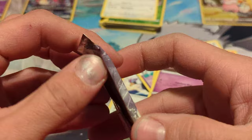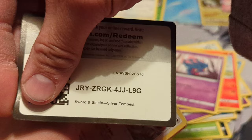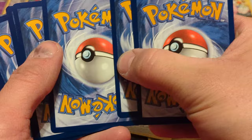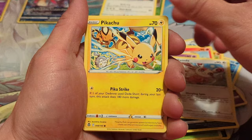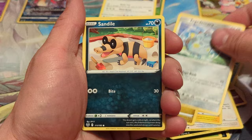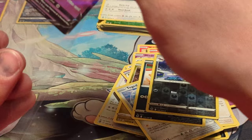Now we're on to the last pack of Silver Tempest for this opening. There is the code card. One, two, three, and four to the front. Starting off with the Water Energy: Tinkatink, Primeape, Morpeko, Spinda, Pikachu — like the Pikachu art — Noibat, Toedscool, Sandile. Reverse is a Golbat. Hey, an Unown V as the rare! So I guess that makes Manaphy the winner — pretty cool looking Unown V.